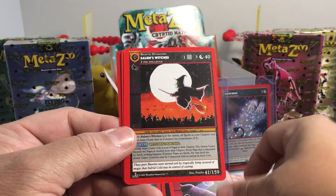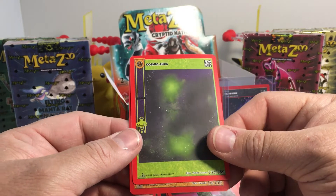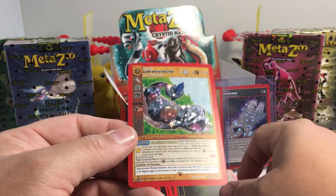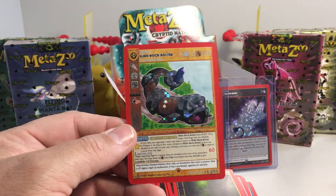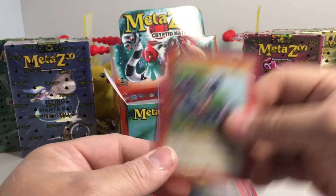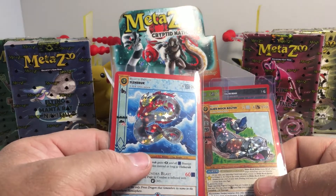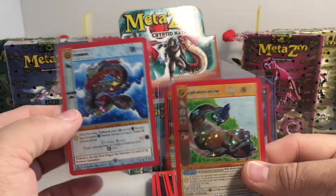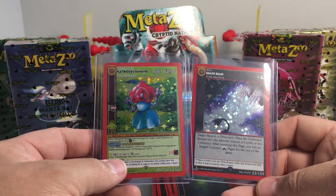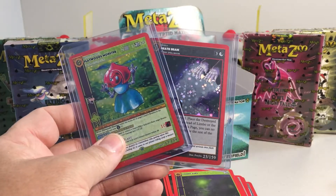Morpheus, Salem's Witches, cosmic aura, and number 16. Can we end this pack opening with a bang? I wanted another Slide Rock Vulture — actually that's a duplicate, I know we already have that one. We did get a reverse hollow — Tizaruk — and a Slide Rock Vulture, plus a couple really cool regular hollows: the Flatwoods Monster and a Death Beam. Stay tuned for more videos!